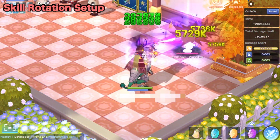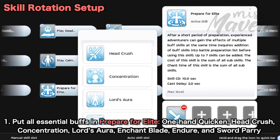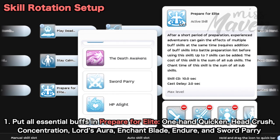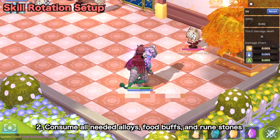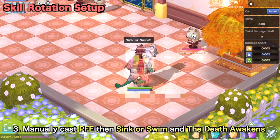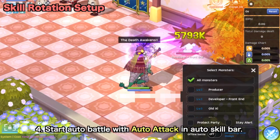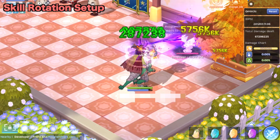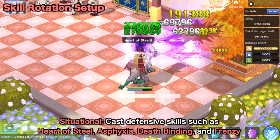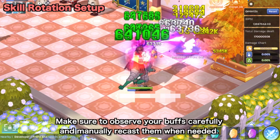Now let's discuss the skill setup when fighting boss monsters and clearing instances. First, put the following essential buffs and Prepare for Elite: One Hand Quicken, Head Crush, Concentration, Lord's Aura, Enchant Blade, Endure, and Sword Parry. Make sure to consume all your alloys, food buffs, and rune stones. After casting Prepare for Elite, use Sink or Swim to ensure that the MDef bonus from Endure will be converted to Magic Attack, then use Death Awakens. After that, you can start auto battle with just auto attack on your auto skill slot. For survivability, manually cast defensive skills such as Heart of Steel, Asphyxia, Deathbinding, and Frenzy, and carefully recast buffs when needed.